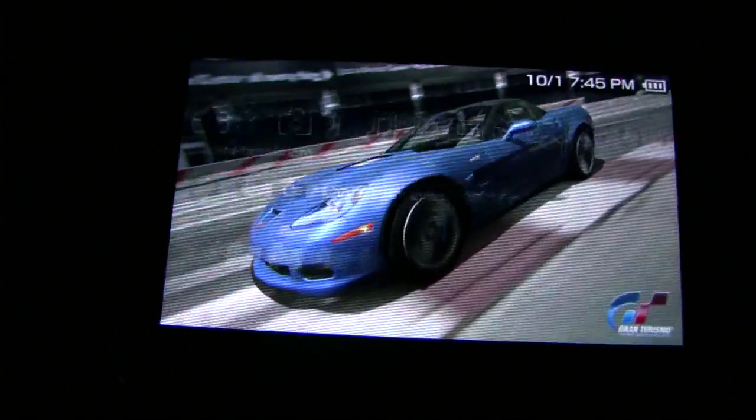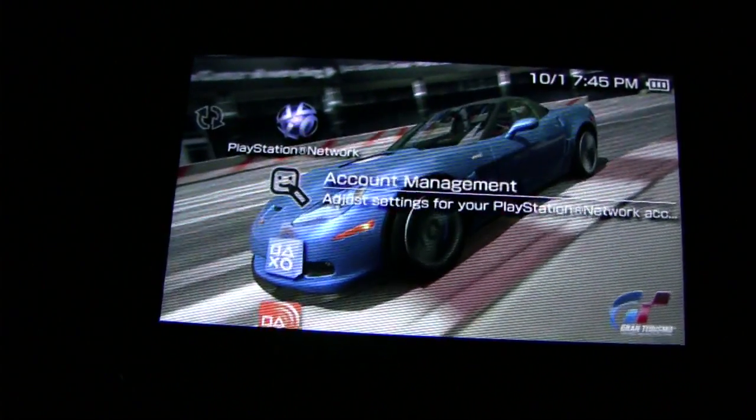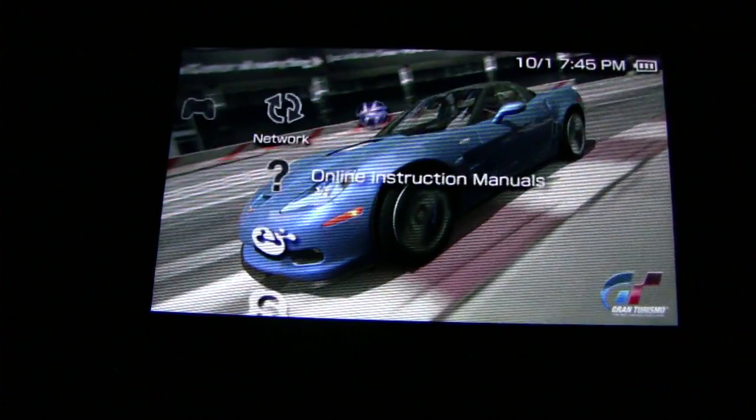Once you open it up, you have the XMB — which you can also see on the PS3 and the old PSPs. You have Settings, Photo, Music, Video, Game, Network, and the PlayStation Network.